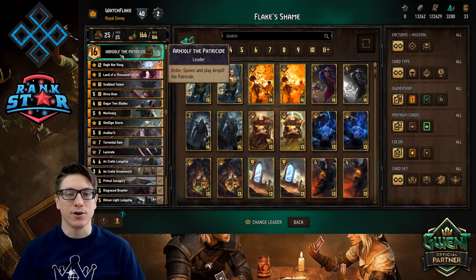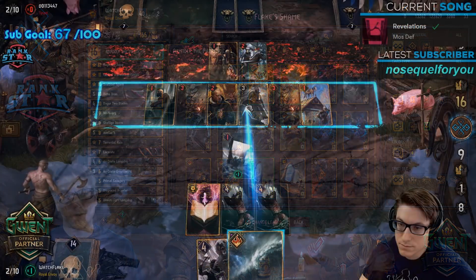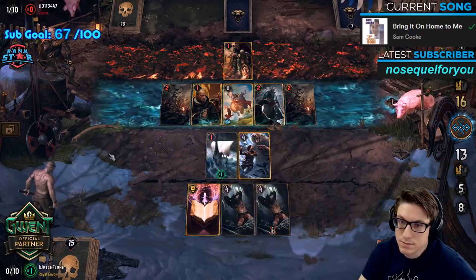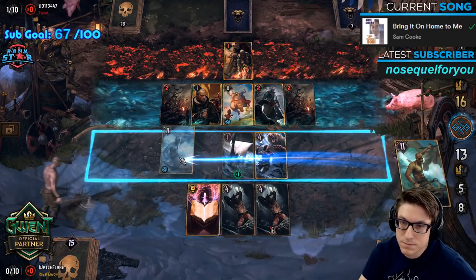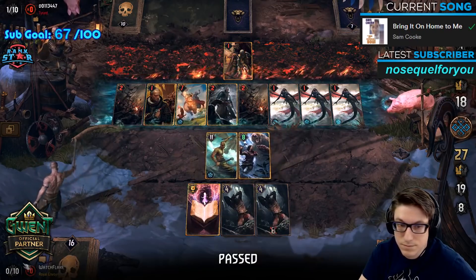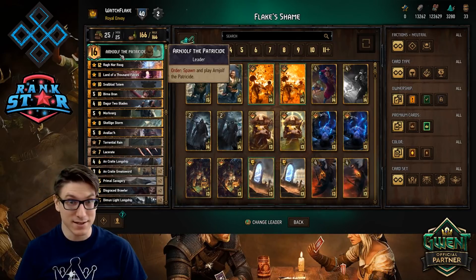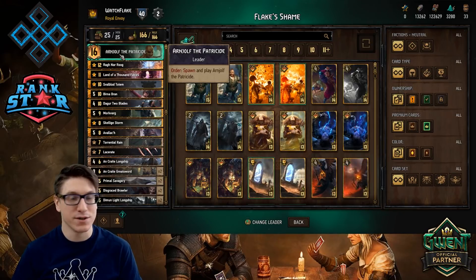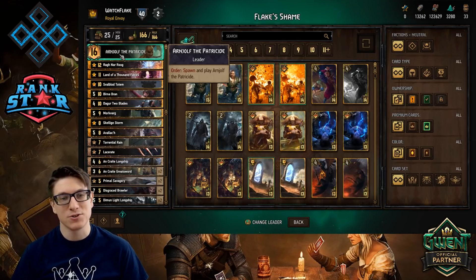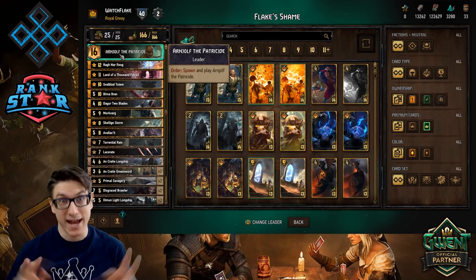The ideal sequencing is: save your Dagger Two Blades or Great Sword, have Ragnarook on one row, and with two cards left on the other row, drop your Skelliga Storm to deal one damage to everything. Next turn it's Dagger or Ancrite Arnulf onto the other row, and then on turn end all that weather hits all the units there. Your opponent is likely stacking in or opposite Ragnarook — either way, you'll have one beefy row getting great Skelliga Storm value. I've been down 20 to 30 points and won ahead by 10 to 15 because of this.